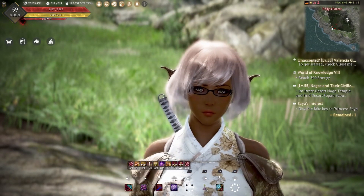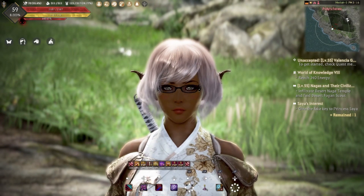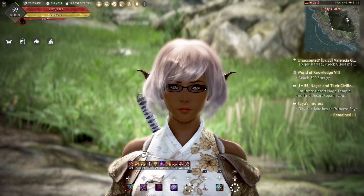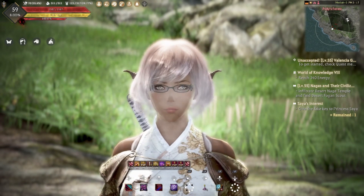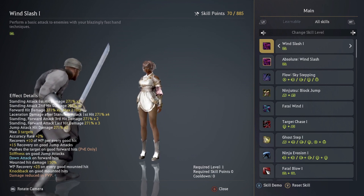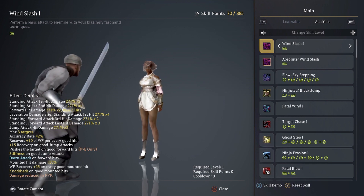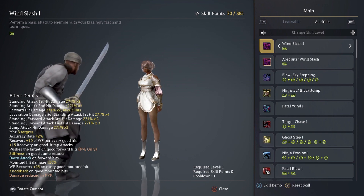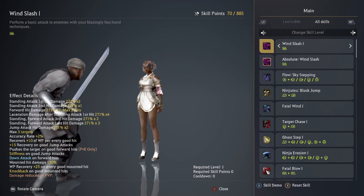Hey guys, how's it going? Long time no talk, long time no see. Happy new year, and I hope you guys had a lovely Christmas. So Kunoichi is finally here and we're gonna get started with her skill guide. I have 885 skill points. I was going to make this video when I got to a thousand skill points, but because I've been working so much lately, I figured it's okay — you don't really need a thousand skill points right now for her pre-awakening skills.